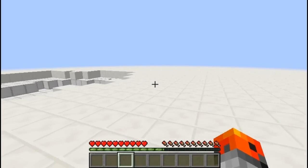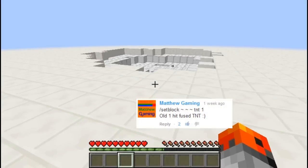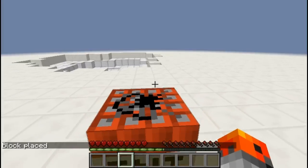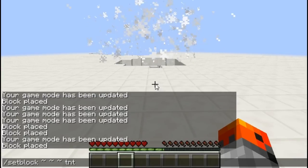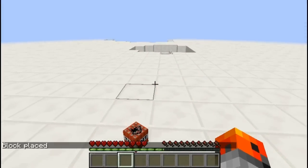So basically before beta 1.7, TNT used to have a one-hit fuse. Using this command, if you try to break the TNT, it is going to set on fire. However, if you do the same command without the one, you're just going to break the TNT.